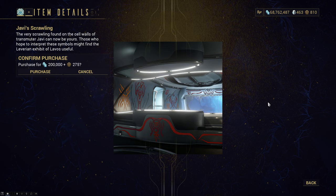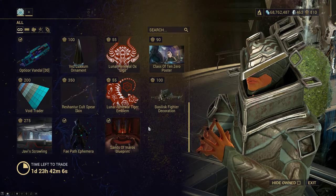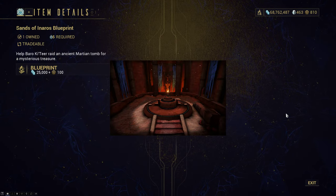Javi Scrawling — you could call this wallpaper for your personal quarters. I don't recall seeing this before, but it obviously has run in the past. Then our typical Fey Path Ephemera, as well as the Sands of Inaros Blueprint for Inaros's quest. If you show up with Inaros Prime, there will also be the Lost Signal item, where you get to escort Baro himself to safety. What does it award? Well, you're gonna have to do it yourself to find out.